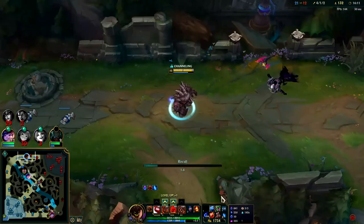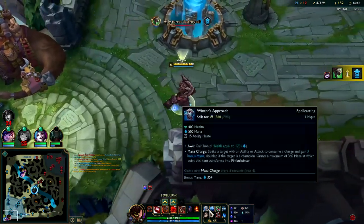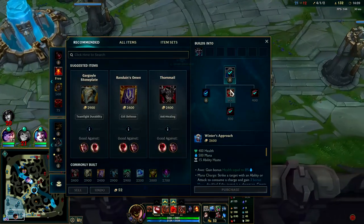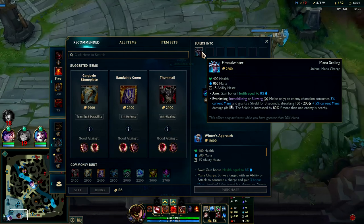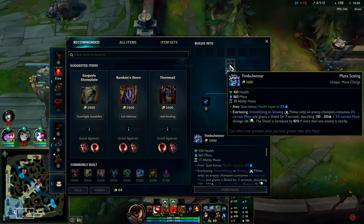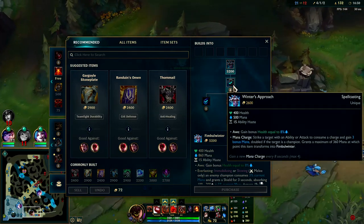If the mid laner was alive we'd walk over there right now. We're going to grab Winter's Approach and go straight into Thornmail. Winter's Approach is broken strong once it transforms into Fimbulwinter — I don't know why they call it that, I think that's an awful name — but it gets really strong once you do that and you get a spicy shield out of it.